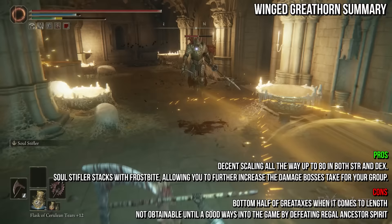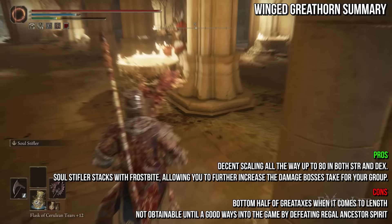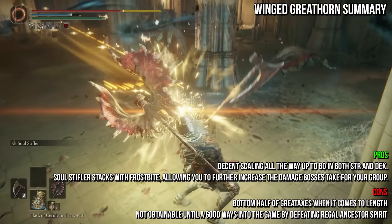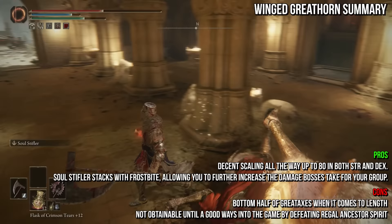Soul Stifler allows you and your co-op partners to be more effective in general. If you can also apply Frostbite, you will increase the total damage the target receives by a whopping 35%, which can be amazing in cooperative play and make you the star of the show. The sweet spot for this weapon is at 50 strength and 50 dexterity, but it scales extremely well up to 80 in each of these stats, reaching over 800 attack rating. This makes it phenomenal for New Game Plus and beyond, particularly since Soul Stifler becomes more useful as enemies get tougher to kill.